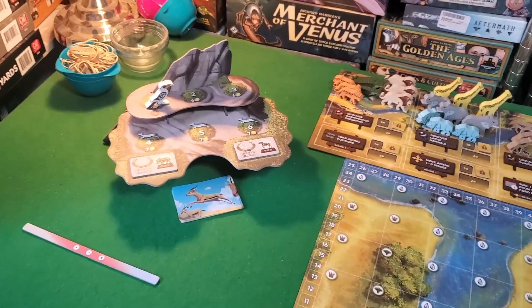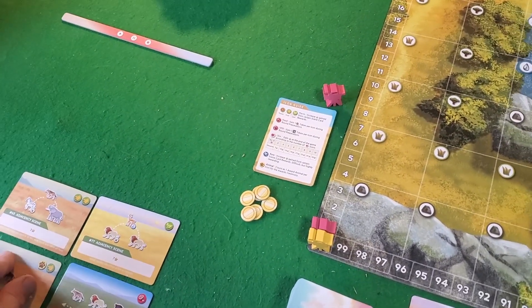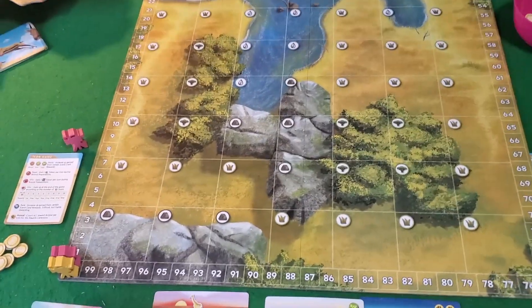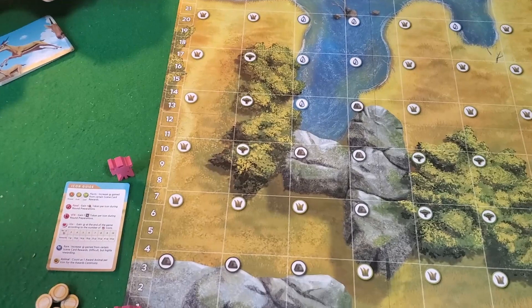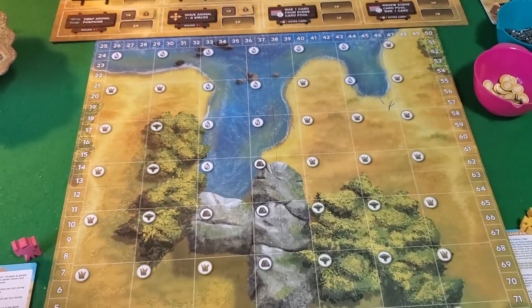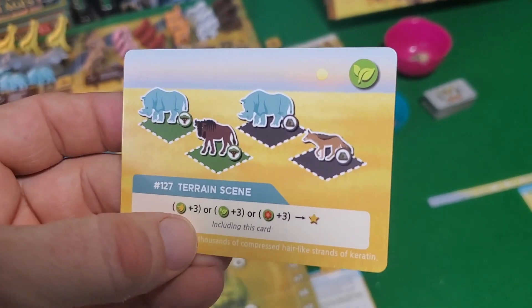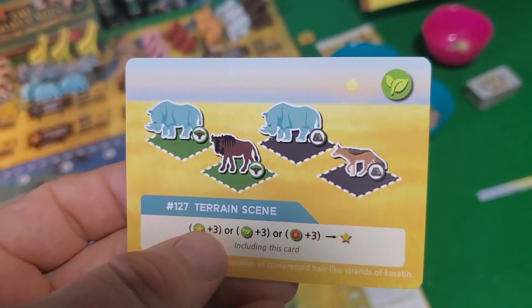Let's get into an example of play. On your turn in round one, everyone gets six coins and starts with four cards. The whole point of this game — how you're going to win — is by earning enough points. There's a score track. You're going to earn points for a variety of things: star points, for example. If you complete a card, you get three points. More complex ones let you score for each symbol you have in your video timeline.